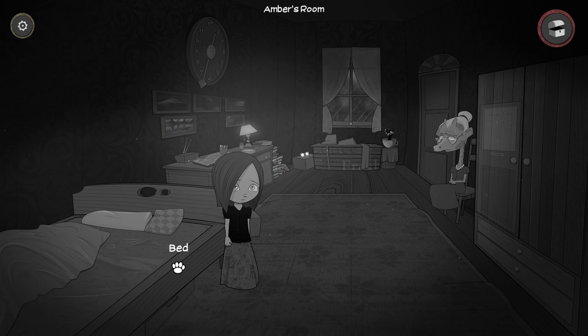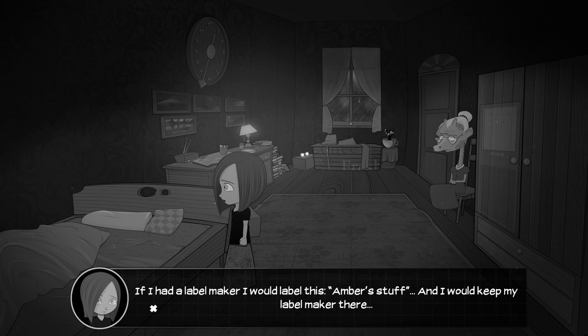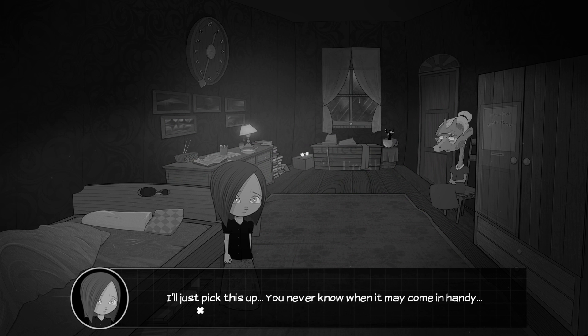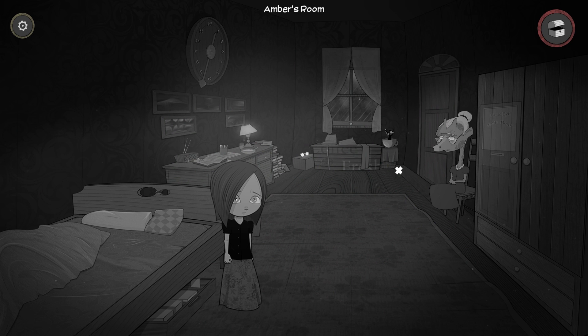That looks creepy so far. We wake up — there's an old giraffe called Millie. We have a bed here. Let's look around: the bed comes with all the luxuries it should have. Her name is obviously Amber. In the case we have a battery — I'll pick this up, you never know when it might come in handy. That's the golden rule of these kind of games: always collect everything. We have a battery and a swiss army knife in the inventory — pretty sorted.